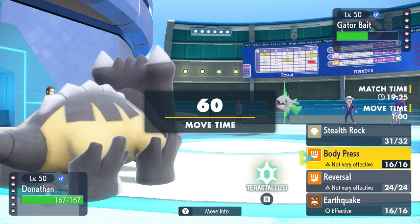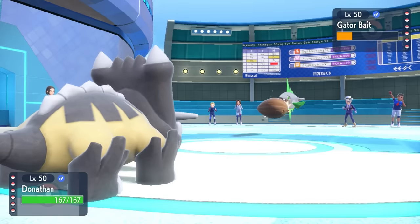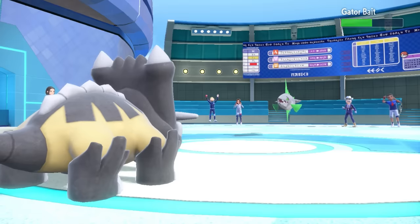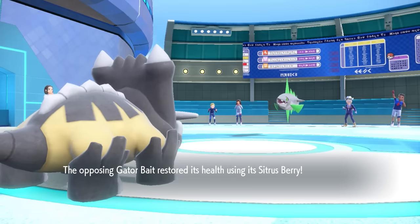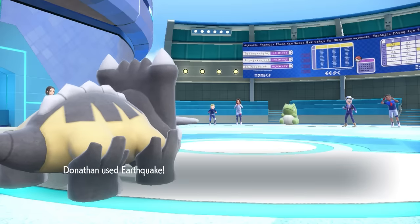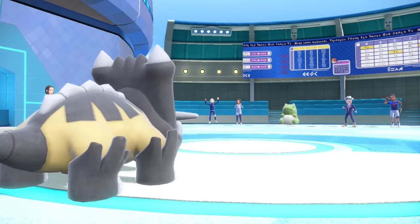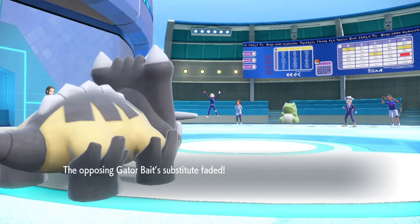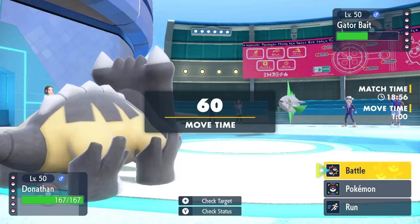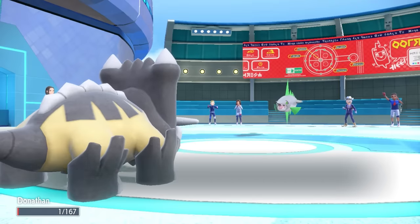I want to guarantee those Stealth Rocks stay up. The only one that can really deal with this is Bastiodon, but I can only hit it neutrally with Earthquake. They're actually going to go for the Substitute, which activates a Citrus Berry - this thing's really going through it: cutting itself up, healing with a snack, and also getting Earthquake. The Quake takes care of the Substitute, and the main goal at this point is to not get swept by this damn fish. With the Filet Away boosts it is extremely scary, but I feel like I have some threats in the back to stop it.